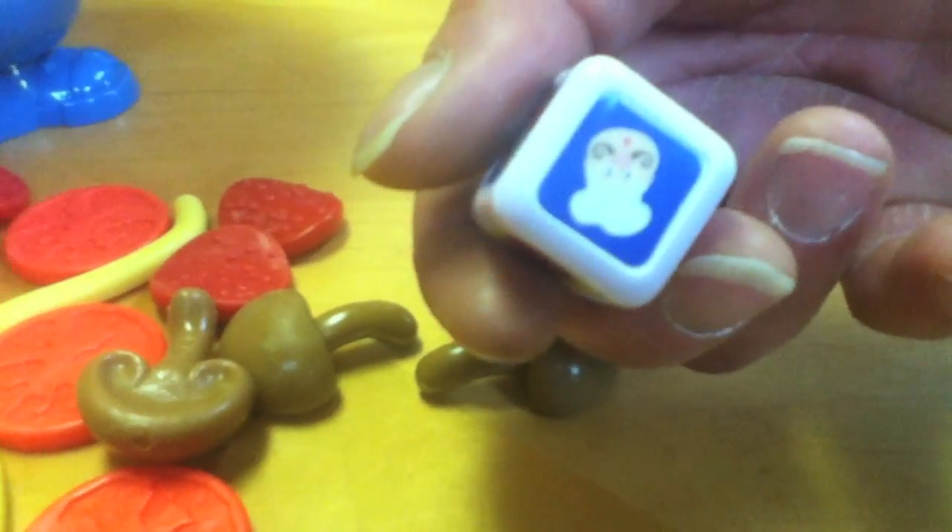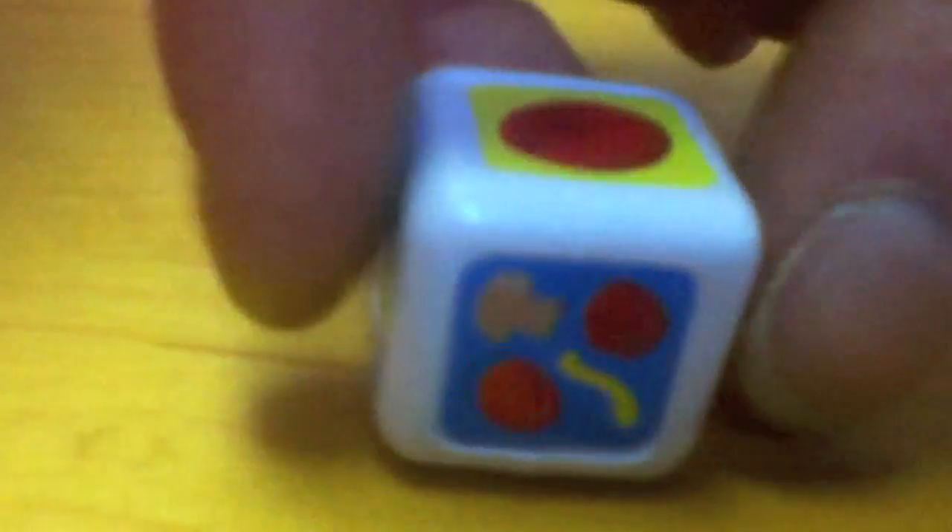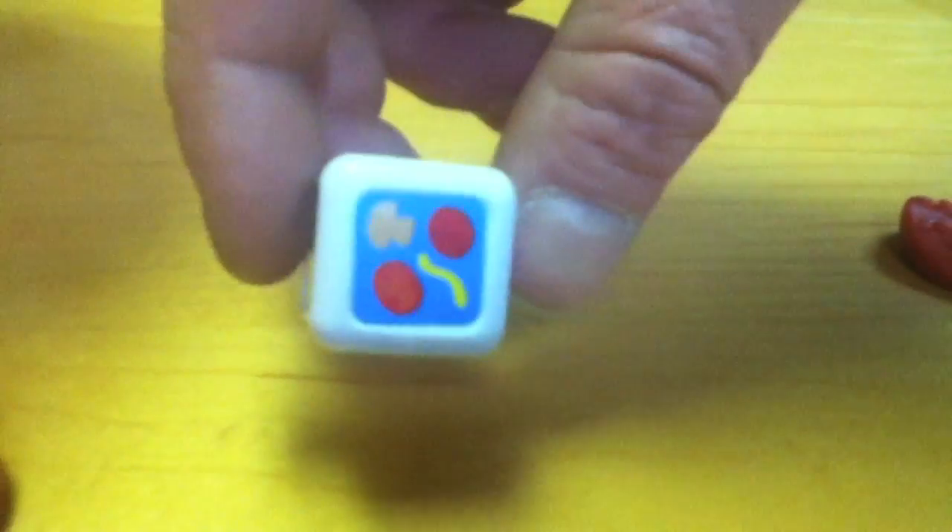If you roll the chef side you get to skip a turn, because the person that knocks him over loses. But worst of all, if you get the side that shows four different toppings, you have to put on four — you are so screwed.